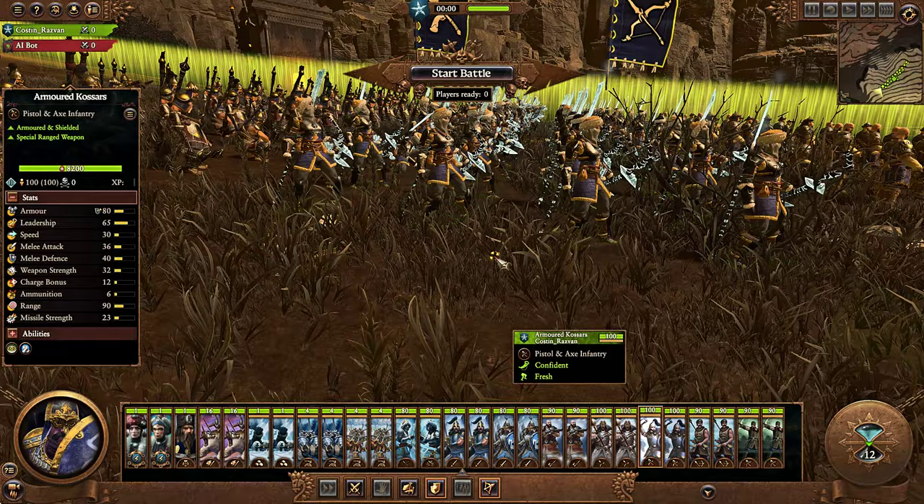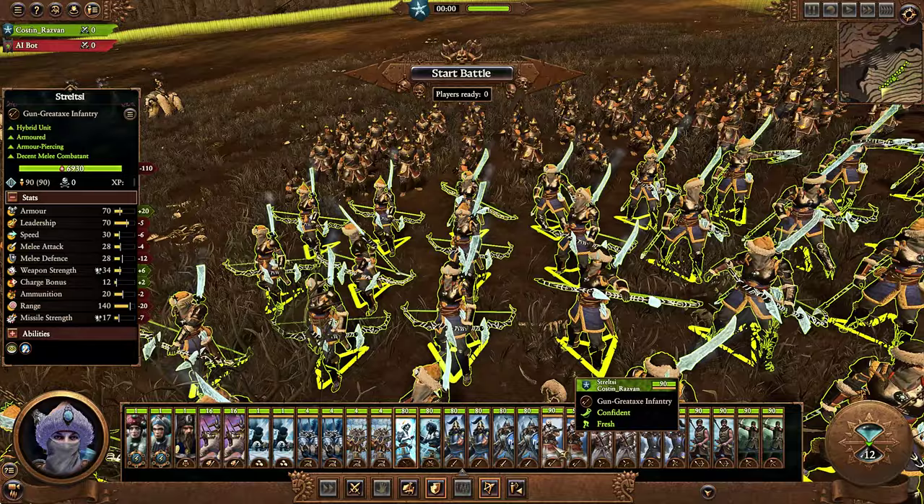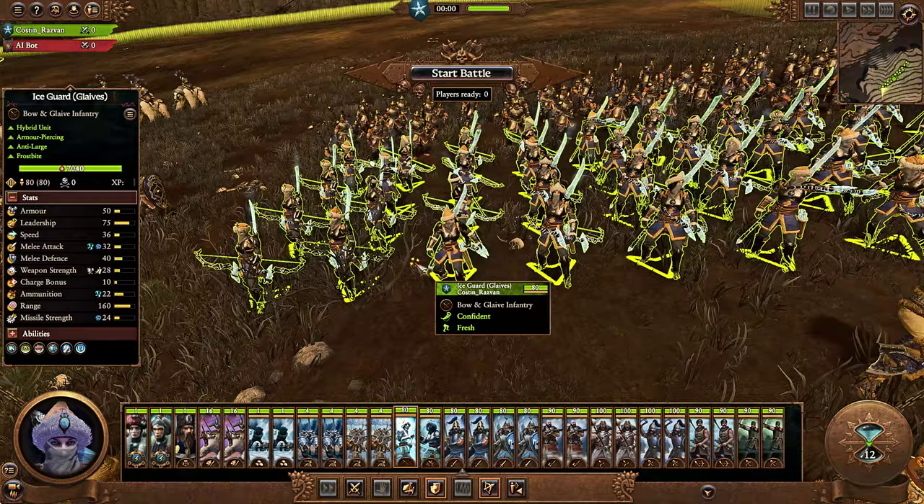They're good against demons, but demonic factions aren't really the main problem on the campaign map. It's Warriors of Chaos, greenskins, and Skaven you'll be dealing with. If you're facing legions of bloodletters, sure, Ice Guard would shine — but you're facing orc boys, greenskin archers, night goblins, trolls, etc. Against those units, Ice Guard are not so great. I'd view Ice Guard more as a support unit. In a field battle, Streltsy will do more damage, but a combination of 4 Ice Guard and 4 Streltsy can be pretty effective.